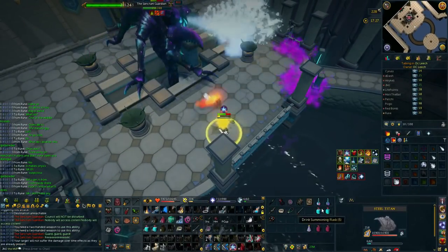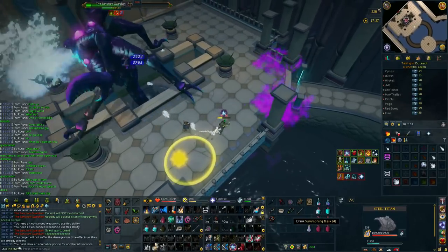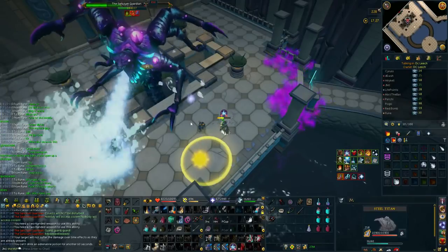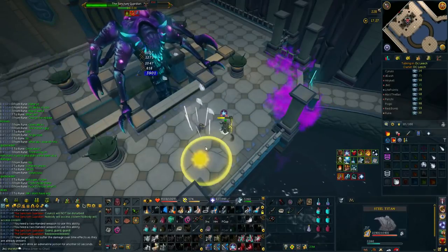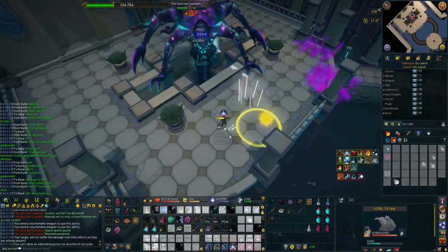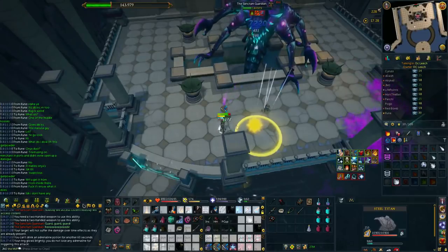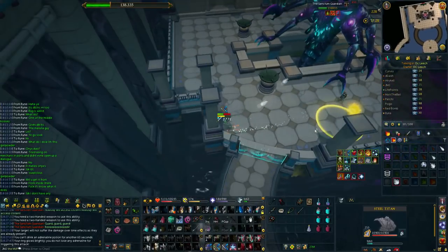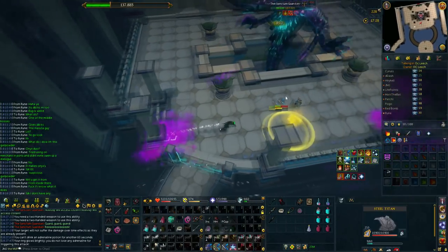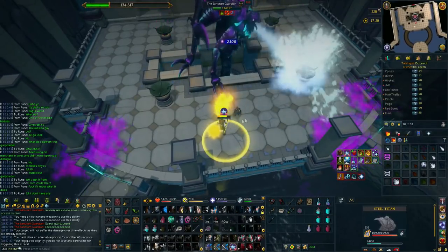On the first rotation that's it, however on the second and continuously onwards, as you'll see on screen, he then gives you a timer above your head after you get that melee hit — that's the timer for the purple smoke. I just place this well out of the way and use surge and dive to get back to where I originally want to be. The longer the kill, the more purple smokes you'll get, so just be aware of where you place them and don't get sloppy.